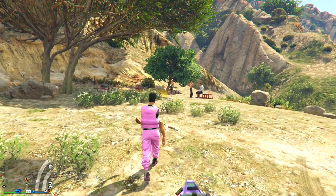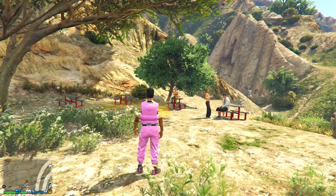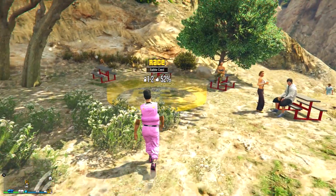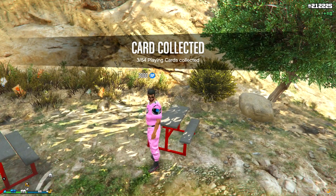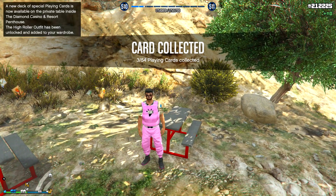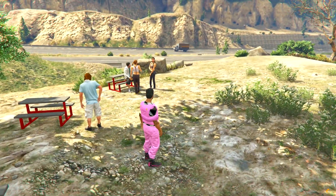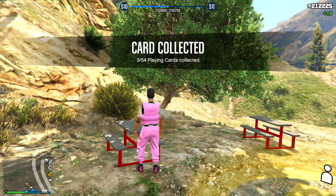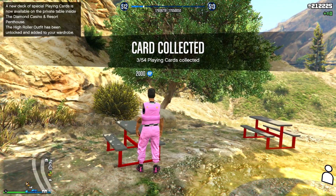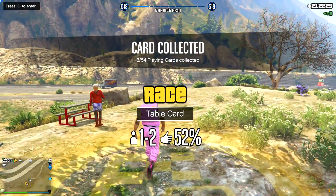Here we are. The job link will be in the description for PS4 and Xbox One. This job was created by Brontango — just wanted to say that. You can see the playing cards and it's insane — the glitch is still working fine. Once you guys stop earning RP, hit right on the d-pad. Sometimes the job will kick you out, but if it doesn't, simply leave and do the same thing over.